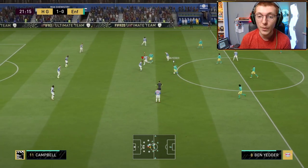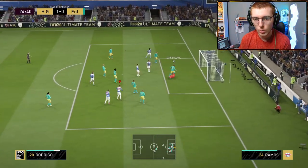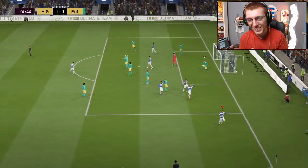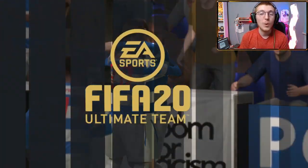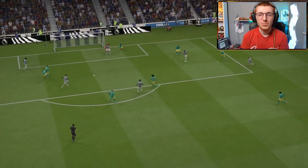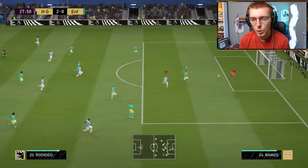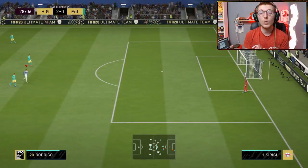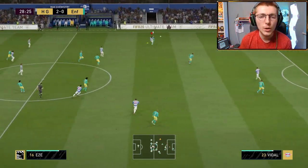Rodrigo — can he take it past the defenders? That's a really lucky goal from Rodrigo but it goes in. He worked well to get the position and got the goal in the end, fair play. We get the ball with Campbell — plays it into Rodrigo on his right foot this time, it is just wide. I wanted to try his right foot out a little bit because we already know his left foot is doing the trick, so I wanted to test that four-star weak foot.